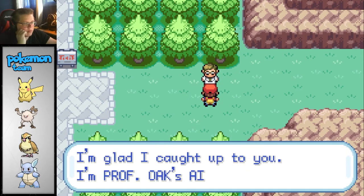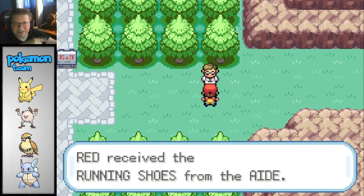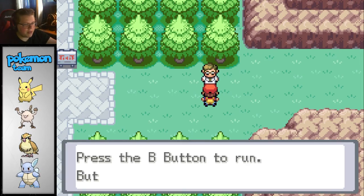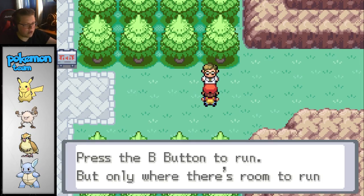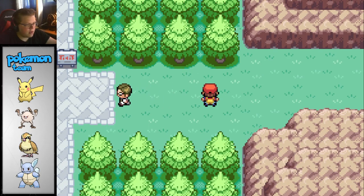Red, I'm glad I caught up to you. I'm Professor Oak's aide - I've been asked to deliver this, so here you go. Received the running shoes! Switch shoes with the running shoes. Press the B button to run, but only where there's room to run. Well, I must be going - bye-bye.